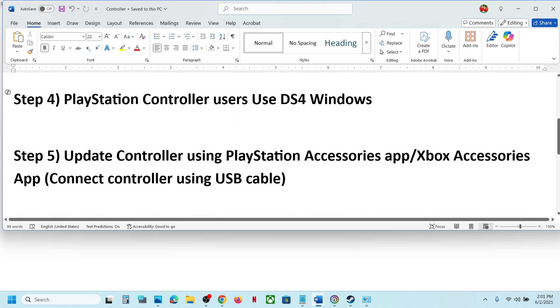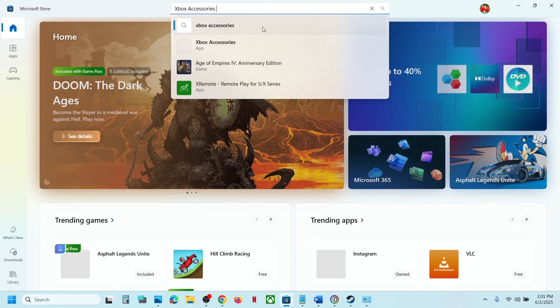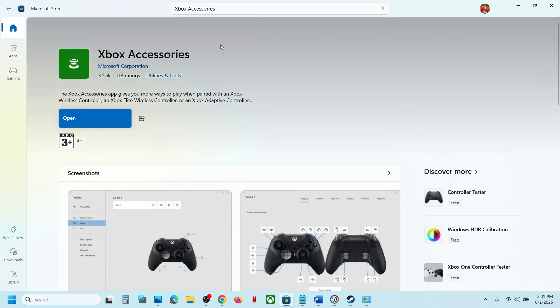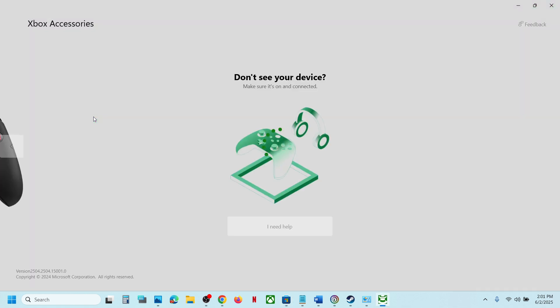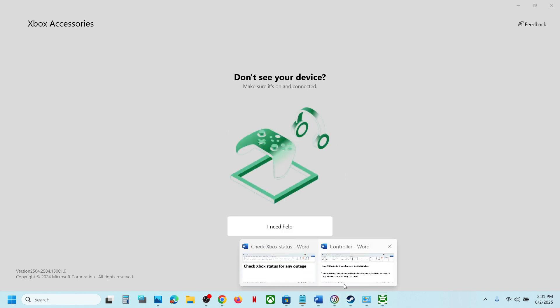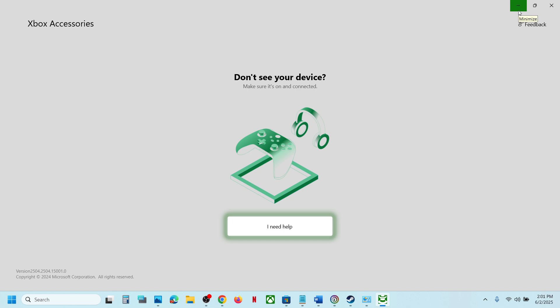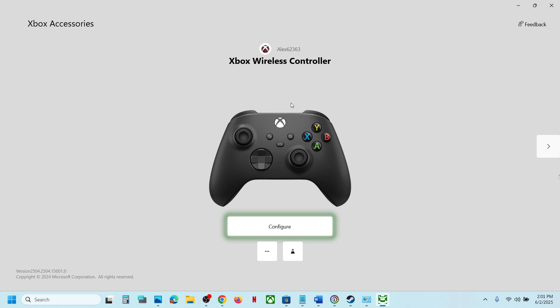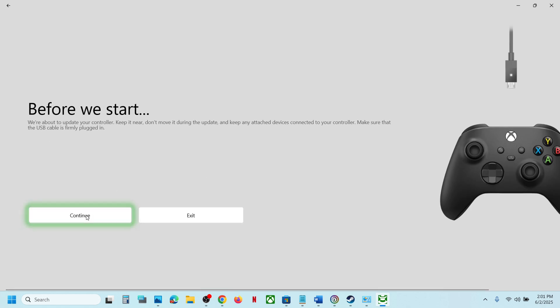The next step is to update your controller using the PlayStation Accessories App or Xbox Accessories App. If you have an Xbox controller, go to the Microsoft Store, search for 'Xbox Accessories App,' install it, and launch it. Connect your controller using a USB cable, then click the three dots. If there is any update available, you will see an Update option — hit Update to update your controller.